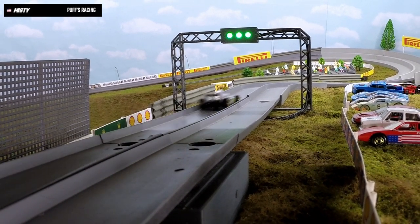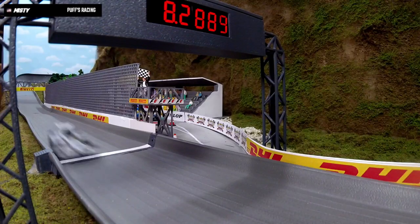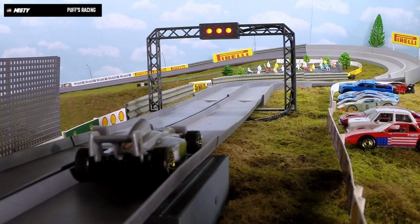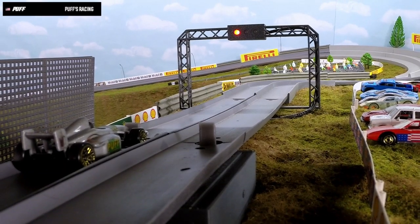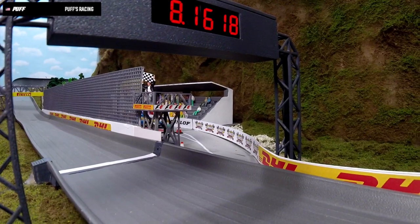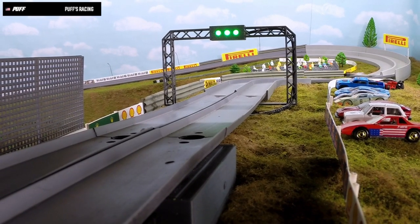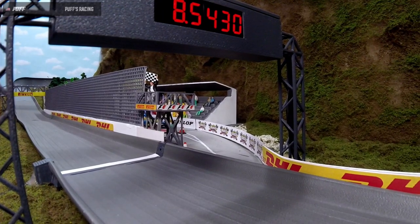For Puffs Racing, this is Misty. Lap one — across the line 8.2491. We've seen a lot of cars put in a faster lap on lane number one; lane number two for lap two, a little slower, but some can find ways to gain momentum around that outside corner. And here's Puff from Puffs Racing — looking very fast: 8.1618. Here's lap number two, we'll see if Puff can improve — not quite: 8.5430.